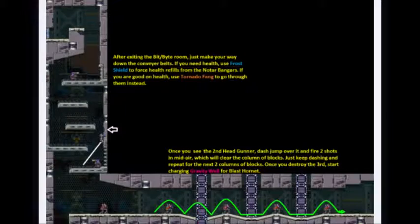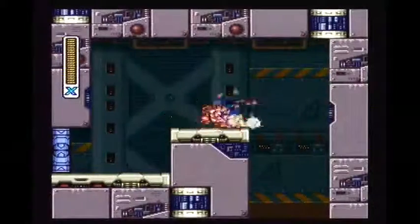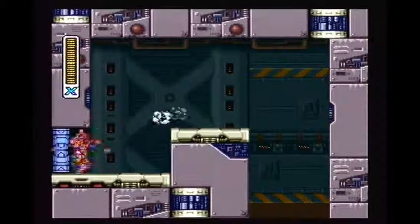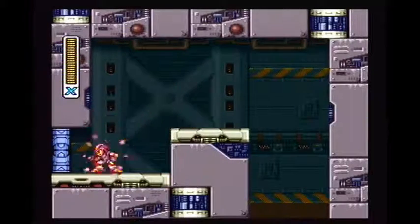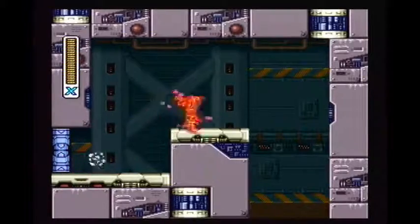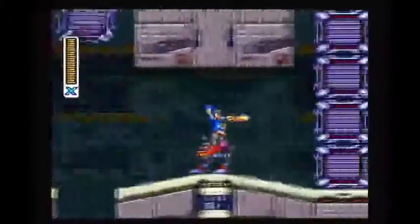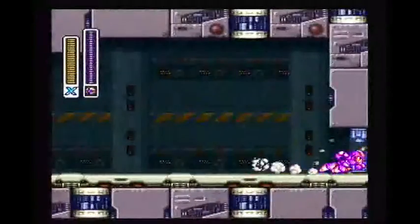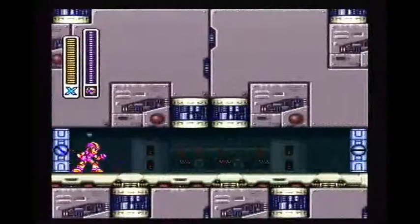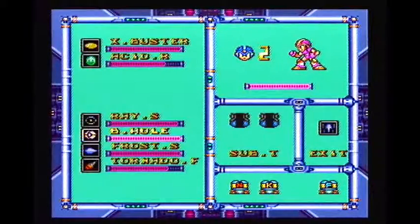This section is pretty simple — you just got to know where to jump. Now this looks familiar from Tiger's stage, but the difference is X can actually jump up onto here; he doesn't have to do a wall jump like he had to in Tiger. Two shots, two shots, two shots — start charging up for Gravity. He will reach pink charge by the time we get here.